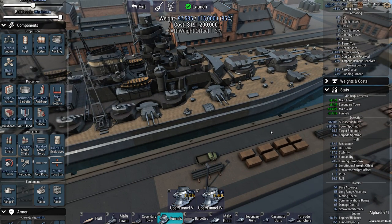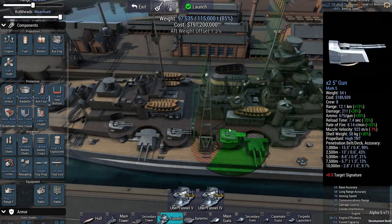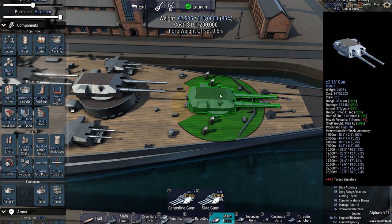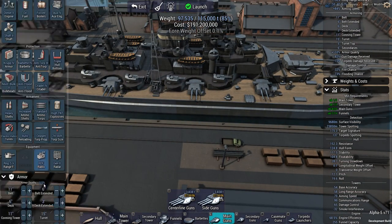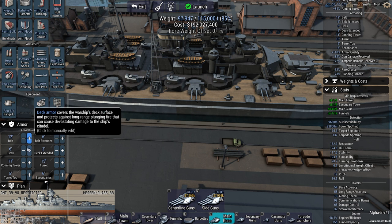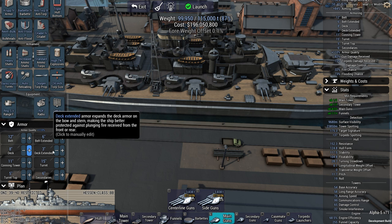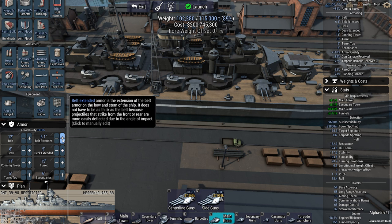After weight offset 1.3%, I'm actually a bit surprised about that, because I thought I had quite a few weapons placed towards the bow. Weight offset now at 0.1 — there we are. Time to armor up. More belt armor, more deck armor to make sure that against plunging fire I'll have more protection. More deck extended armor, more belt armor. I can probably go very very high on this one, as I have 115,000 tons and I've only used 103.